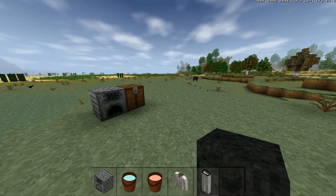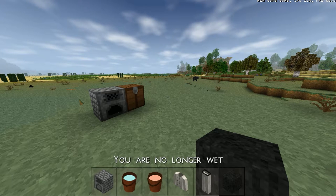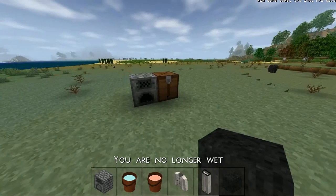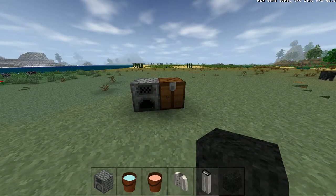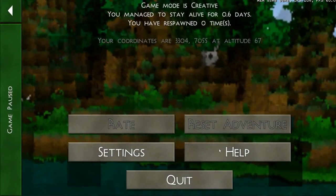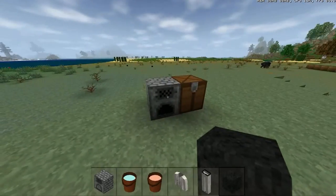I covered a bit of the clothes there because they were added in the 1.6 update. The request was for me to cover the dyes, which you can use to dye your clothes, and how you actually dye the clothes, because I don't think there's a tutorial in the help on how to dye them.